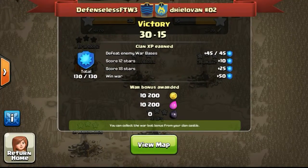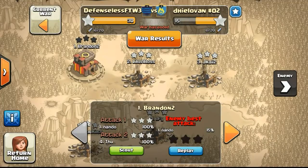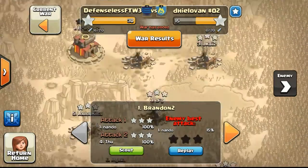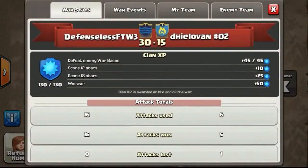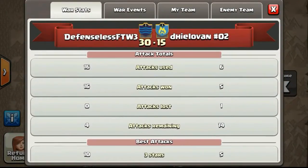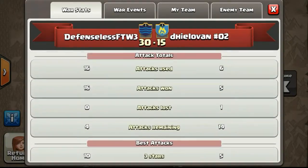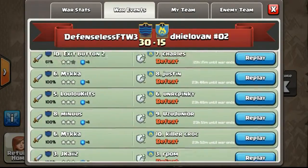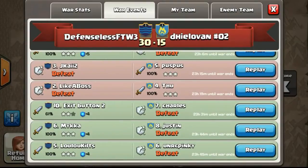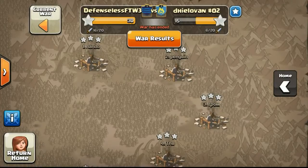The score is at 30-15 as it was a 10 versus 10 war. We did a perfect score on our opponent — the opponent couldn't 3-star all of our bases, and couldn't even get a 1-star on my base. All of their bases have been 3-starred. Looking at the war stats, we managed an average destruction of 100% as a lot of us did our attacks really quickly. It's basically all 3-star attacks other than one 2-star by Exit Button 2, but we still got the perfect score.